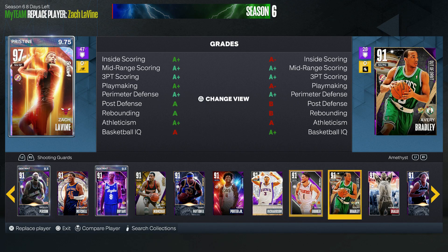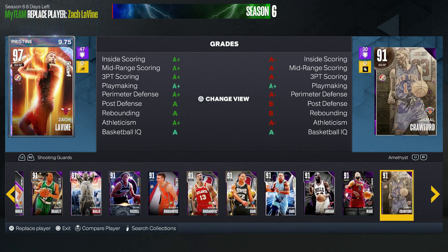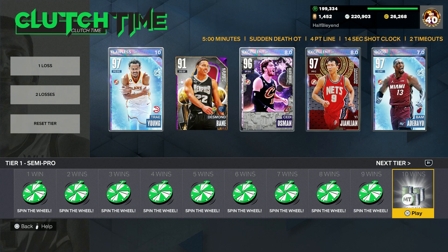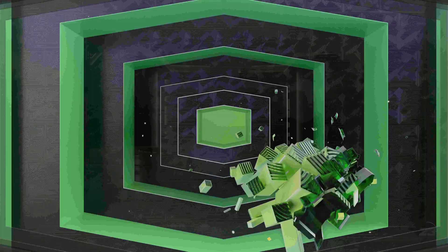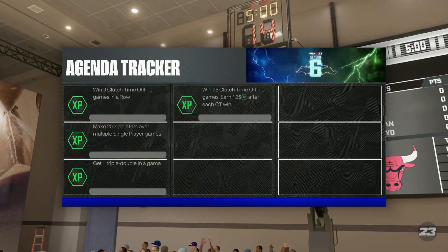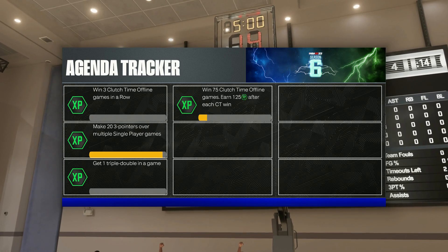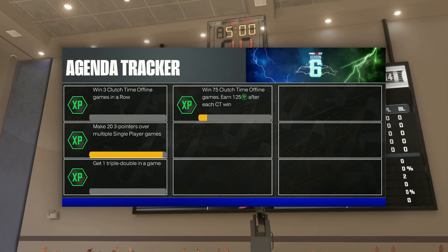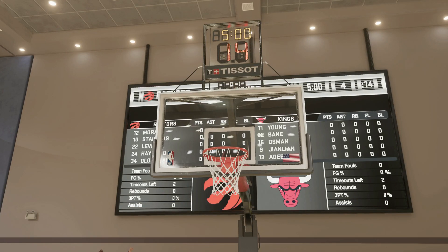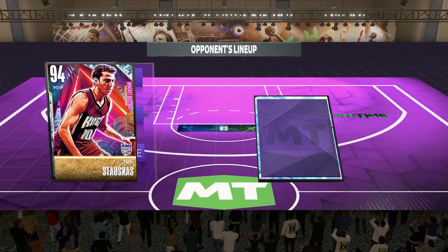Desmond Bain is a card a lot of people are Evo-ing and then selling. When you go and Evo Desmond Bain, a lot of people are selling them for 10 or 20k more because people don't want to spend the time to go through and do the Evo themselves.